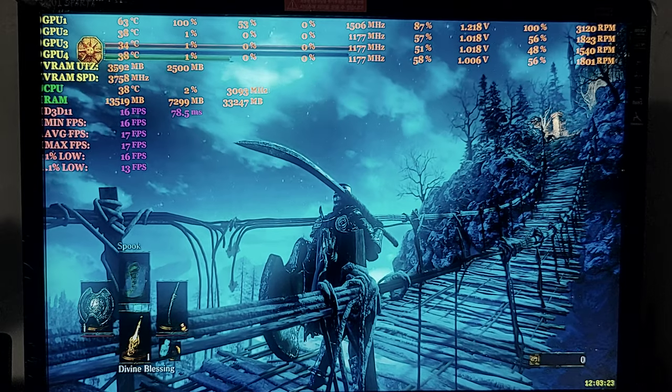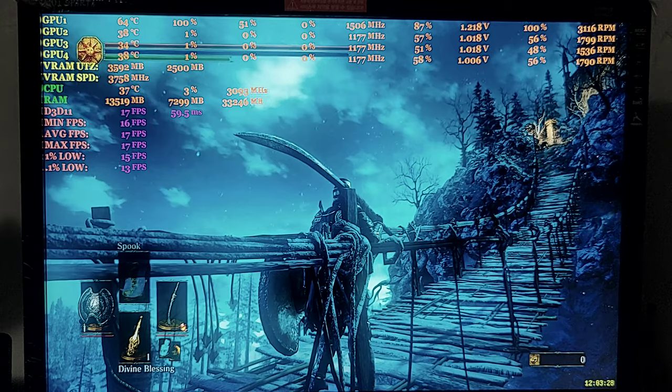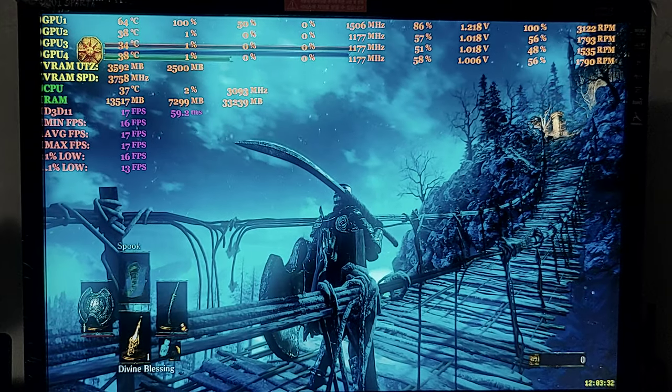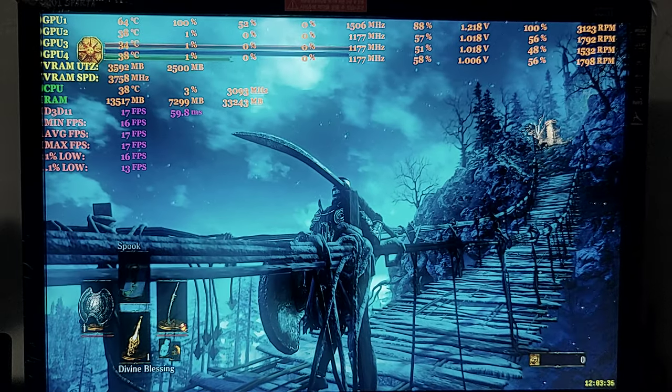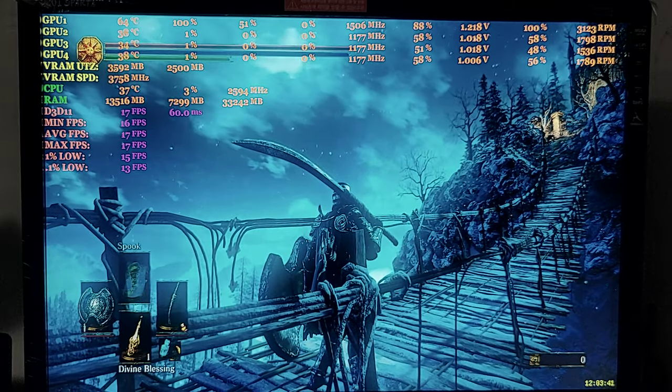In the middle of the bridge, countdown: 3, 2, 1. The root is in the middle of the bridge — 4, 2, 1.